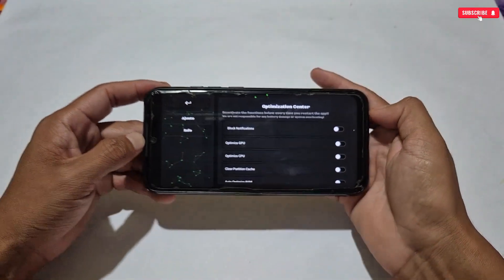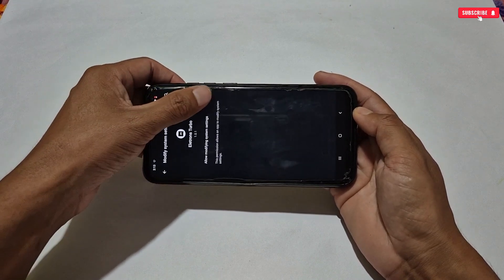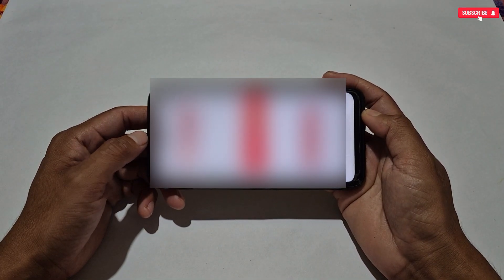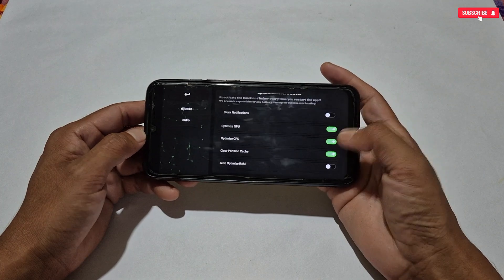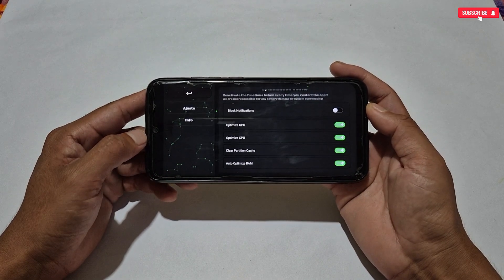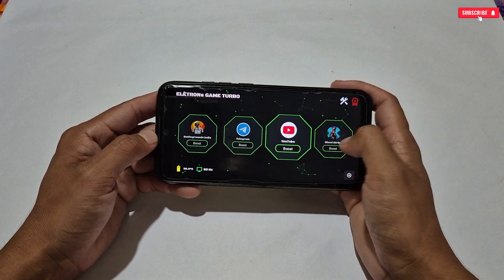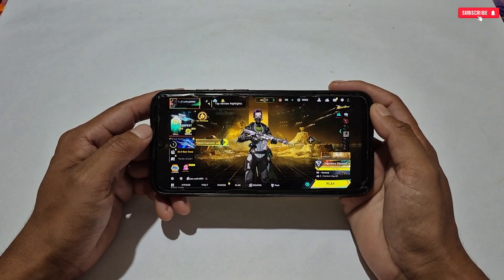Activate all the tweaks except block notification. One small ad may appear while activating the tweaks, so wait for it to end. Once all tweaks are activated, go back to the game dashboard and select which game you want to launch. I'm launching Bloodstrike. When the game is launched, you'll get one more tweak to set your gaming mode.